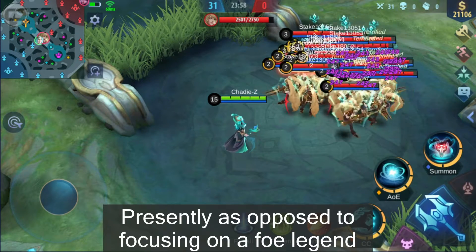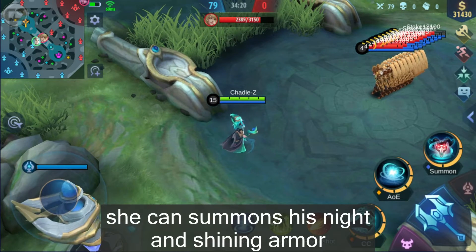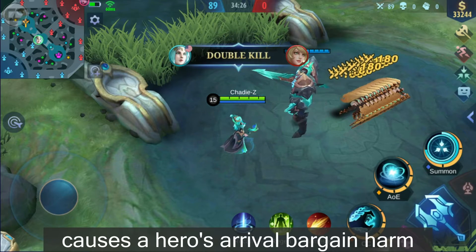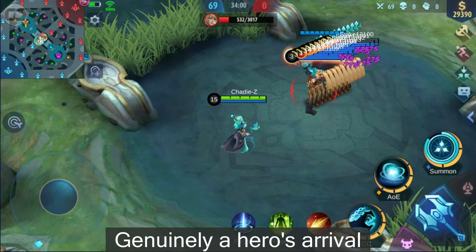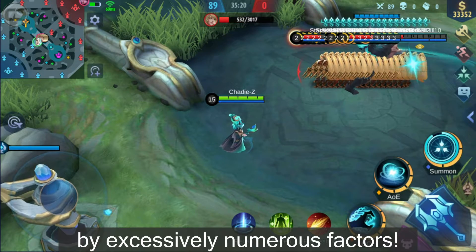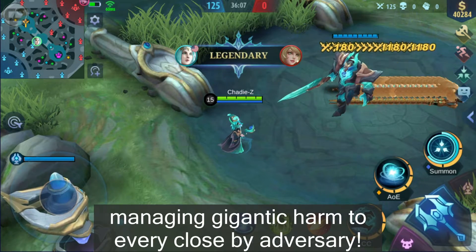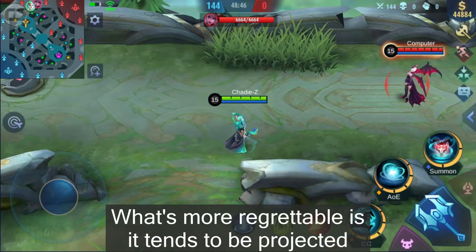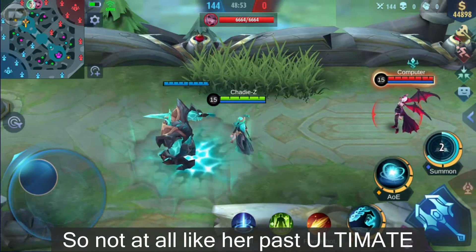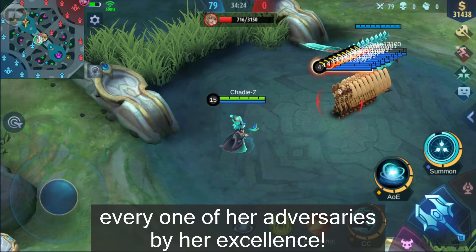Now, rather than targeting a full hero and making them her puppet, Vexana brings her ruler with her. Upon cast, she summons her knight in shining armor at a target location near Vexana. This undead knight, upon entering the fight, deals damage and stuns all enemies it hits — truly a hero's arrival. The knight will fight alongside Vexana, dealing massive damage to nearby enemies. What's more, it can be cast again for another hero arrival. The damage is based on Vexana's own stats, so unlike her old ultimate where she had to choose her puppet carefully for maximum effect, she can simply bring her Prince Charming to stun all of her adversaries.